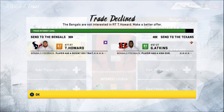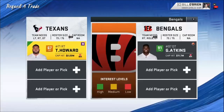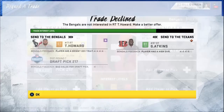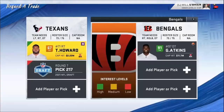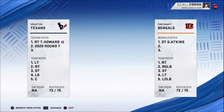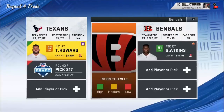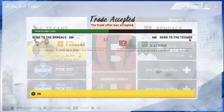They do want Tyler Tower — 67 overall right tackle to get a 91 overall defensive tackle. I just get a 7th round draft pick from next year compared to 7. Look at this game. 7th round for this year and next year to bring in Geno Atkins — 91 overall defensive tackle.